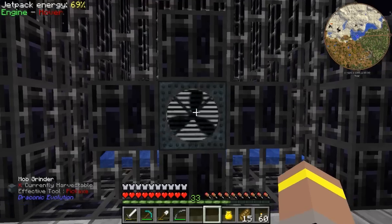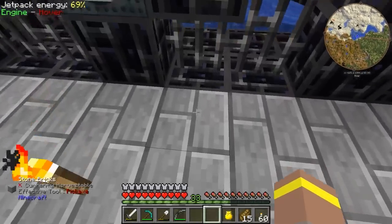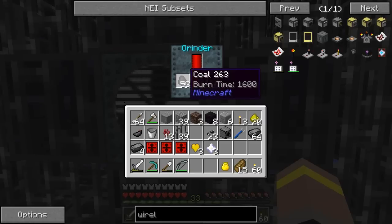I would recommend that instead of using coal, it's probably best to use an energy cube — get yourself an energy cube, pop it down here, have some cables feeding it a good amount of RF per tick, and this will fill up real fast. It's only going slow at the minute because we're burning coal. But hey, free withers for the cost of about six bits of coal — that's pretty cool.